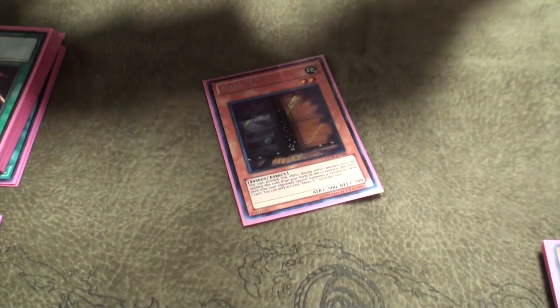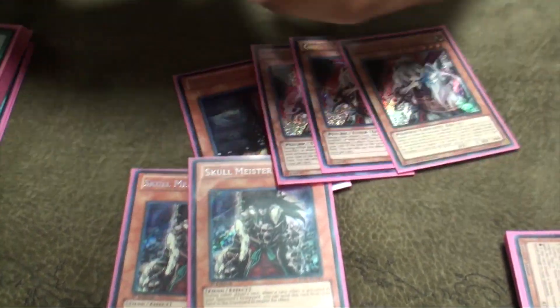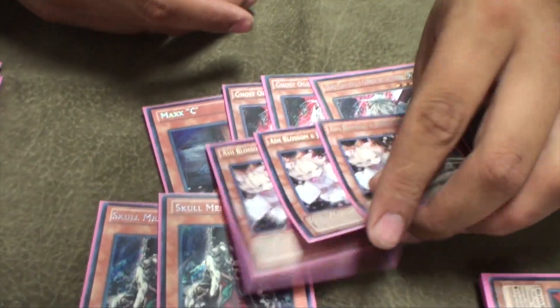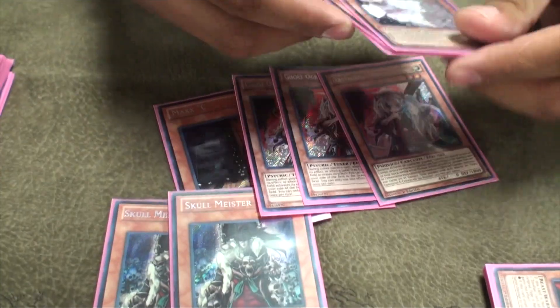The other Zodiacs and stuff, I'm not gonna even try it. Hand traps: Maxi, Skull Meister — I love this card — Ogre, and 3 Arch Blossoms. This is the MVP of the whole entire tournament, it's so good.